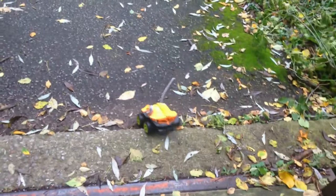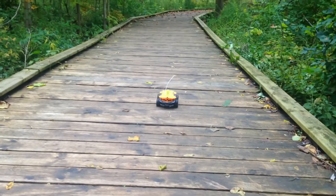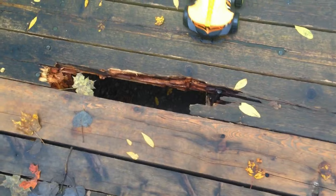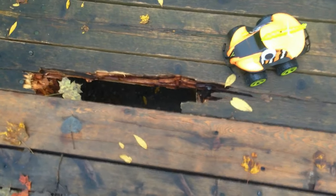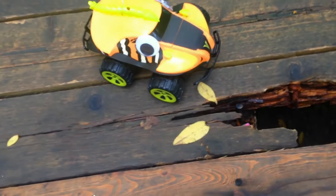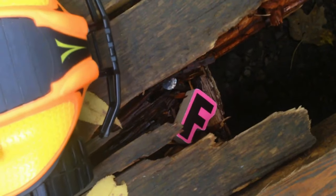Come on, everyone. Let's help Swampy. This is a wooden trail that leads into Alphabet Forest. Oh, wait a second. Did I see something? Careful there, Swampy. That looks like a dangerous hole down there. Don't worry, I can drive right over it. I'm too big to fall in. But I think I see something. You're right, Swampy. Look. It's the letter F.